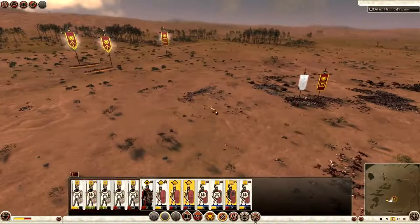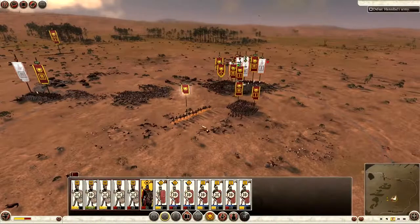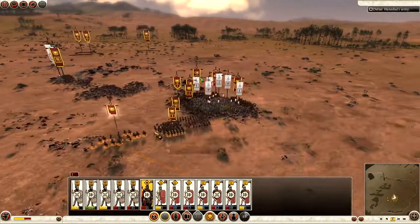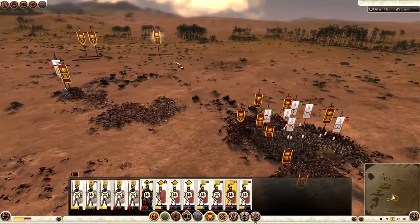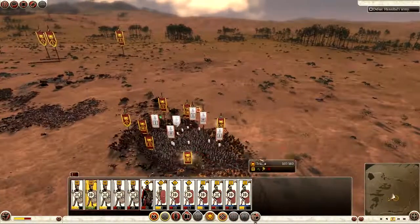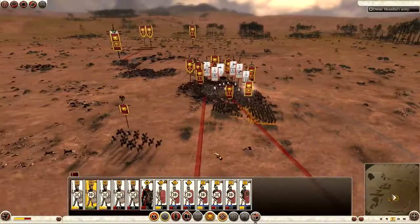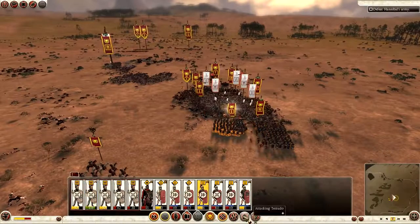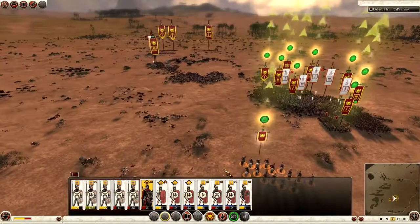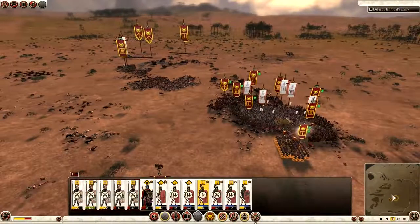I notice three units over there not being used, so I bring them in as well. I bring the Legatus behind and set him up for a nice charge. Lots of dead bodies everywhere — dead elephants, dead horses. Not a pretty sight, but that's warfare. I set my men up nicely to cover all retreats. Not quite the same effect as the Battle of Cannae, but it's my own version of it — although this isn't Cannae, this is the Battle of Zama.